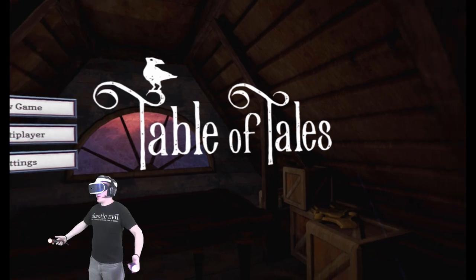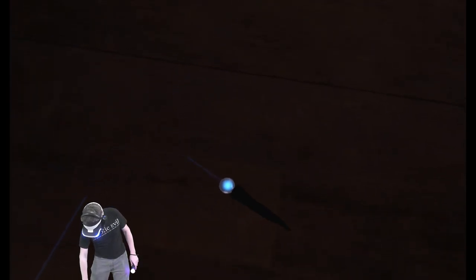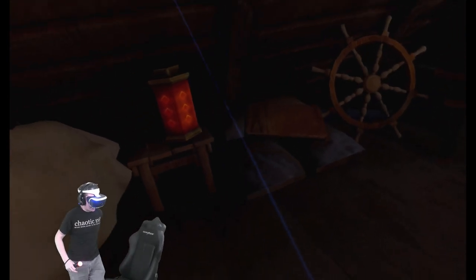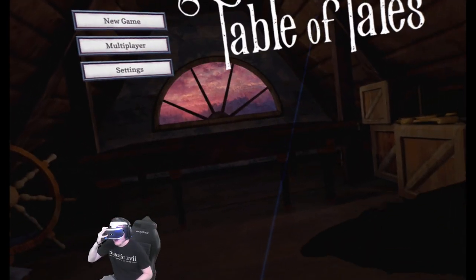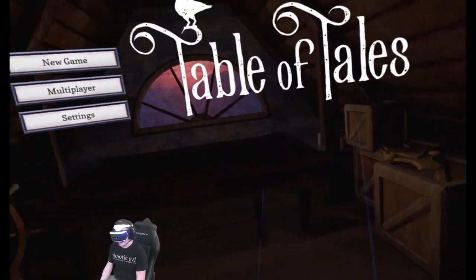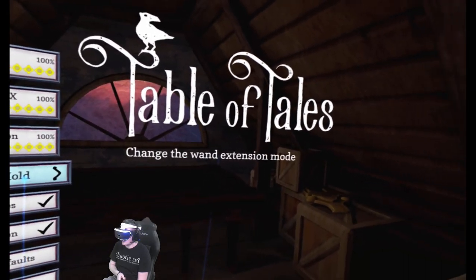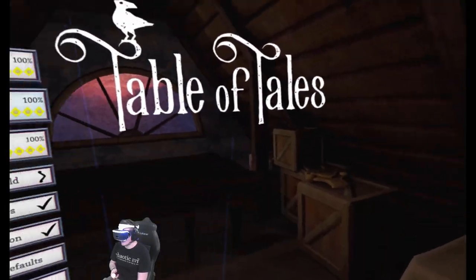Here we are in Table of Tales. The first thing I notice is it probably wants me seated because the floor is at knee level. I'm going to pull up a chair, sit down, and reset by holding the button on the right — and this feels much better. So definitely it wants you to be seated. We have some settings here: music, sound effects, narration, wand extension mode, subtitles, vibration, defaults, and save.